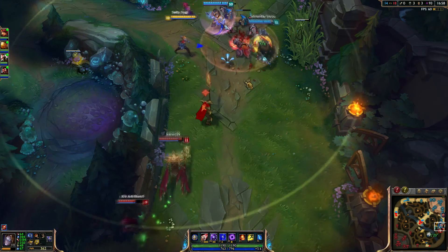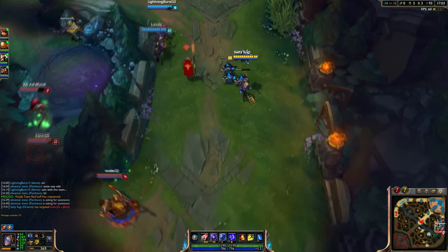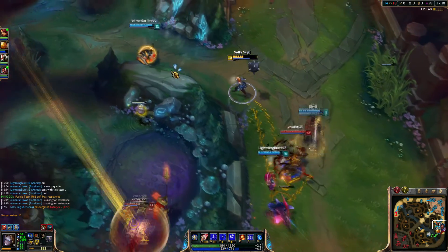Clockwork Windup deals a lot of damage early on, and this is something you usually use to poke auto attacks on the enemy champion. It doesn't really matter who you're against — you will probably out-trade on damage as long as you can sidestep abilities.